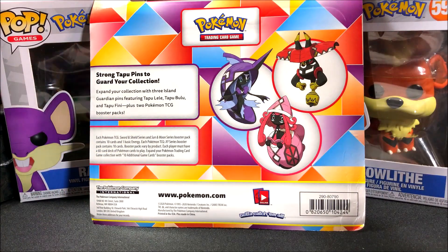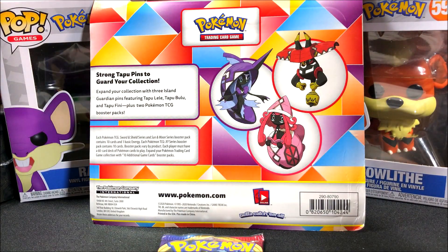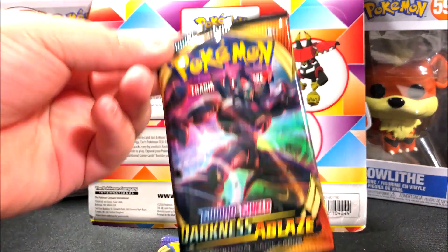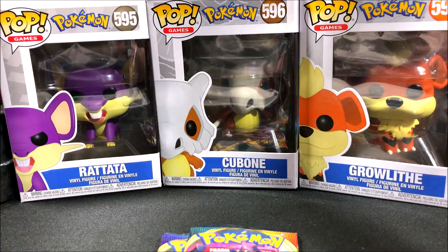All four of them are going to be different packs. We have a regular Sword and Shield base set — I don't think it's a Rebel Clash, it looks like just a regular base set. We also have Darkness Ablaze, Evolutions, and Crimson Invasion — so that's actually four different packs in one. I haven't been too lucky with Darkness Ablaze for some reason; it's not been the greatest set for me.